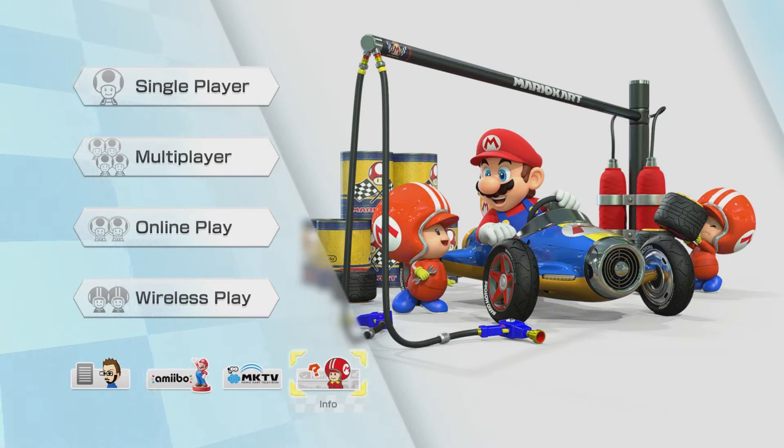What you're going to want to do is hold down L, R, and ZR on the back of the controller at the same time while also clicking the left thumbstick down. So L, R, ZR plus clicking the left thumbstick down, and you will notice that wireless play has changed to LAN play.